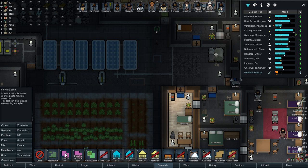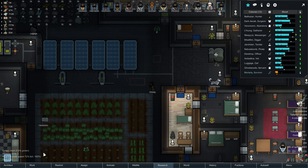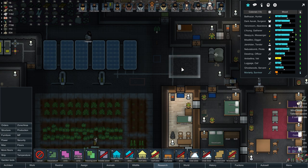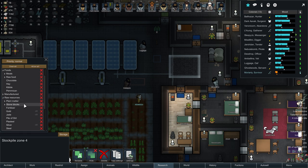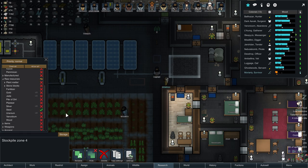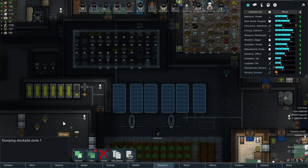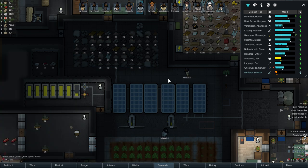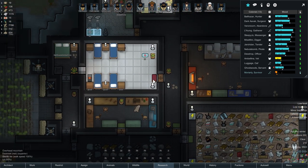Whatever I put there, let me delete that first and make sure everything is okay. It's going to be a stockpile — we must have had something else there before. This is only going to be storing raw resources, specifically steel. I only want steel stored in here — just purely a single building resource. We'll make it priority preferred. And over here, we are going to take steel off this stockpile. So hopefully, by having this specifically set up for steel, we're going to start making room for all the chunks to be hauled out there.